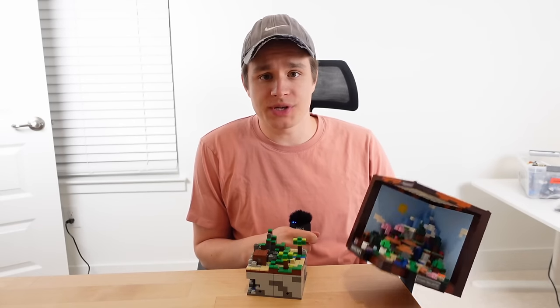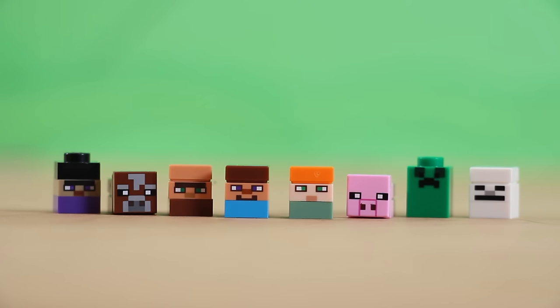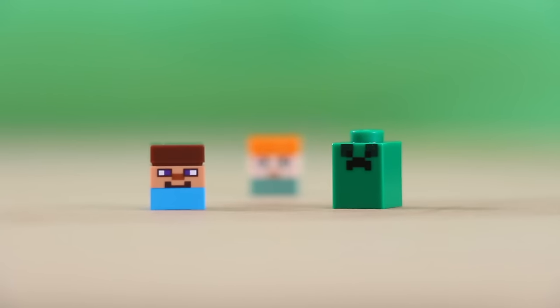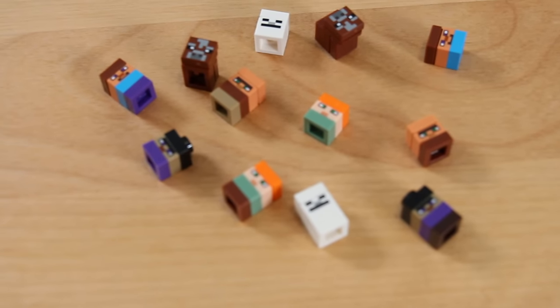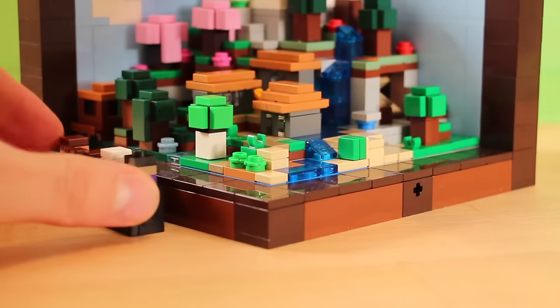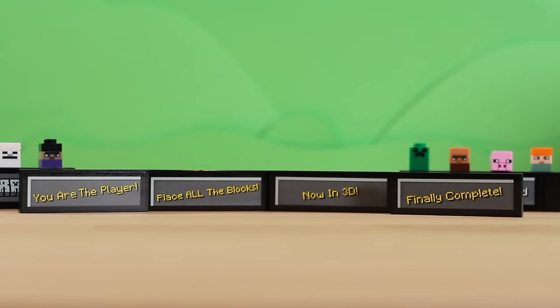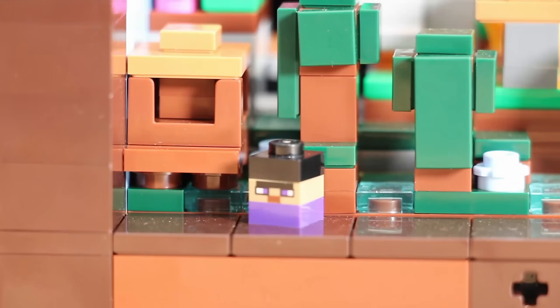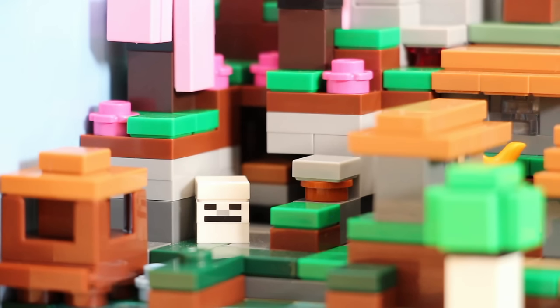This set isn't the first to try out microscale — more on that later — but it's by far the most comprehensive. Featuring eight different characters: a villager, witch, skeleton, a pig and cow, Alex, and most importantly, a creeper and Steve. There are even extra parts for most of them to make duplicates. These stands were added so the figures had a place to go, with a bunch of different splash texts right out of the game.